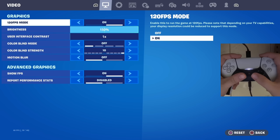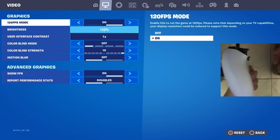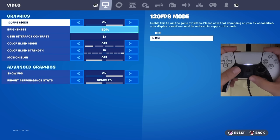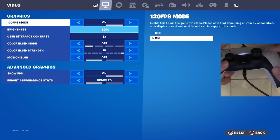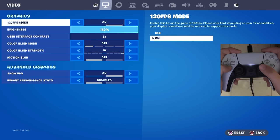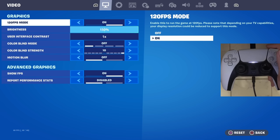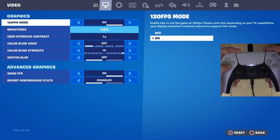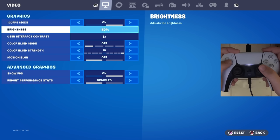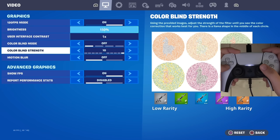Before we jump into the settings and the OG legacy aim assist tutorial, I want to show you guys my controller — I'm playing on a regular PlayStation 5 controller, the standard one, no extra paddles, no extra buttons. The only attachment I have is a low-rise Galaxy Control Freak, which I highly recommend — it'll be in the description. For graphics I have 120 FPS mode turned on, brightness at 150%, user interface contrast on, no colorblind mode, and colorblind strength at 10.